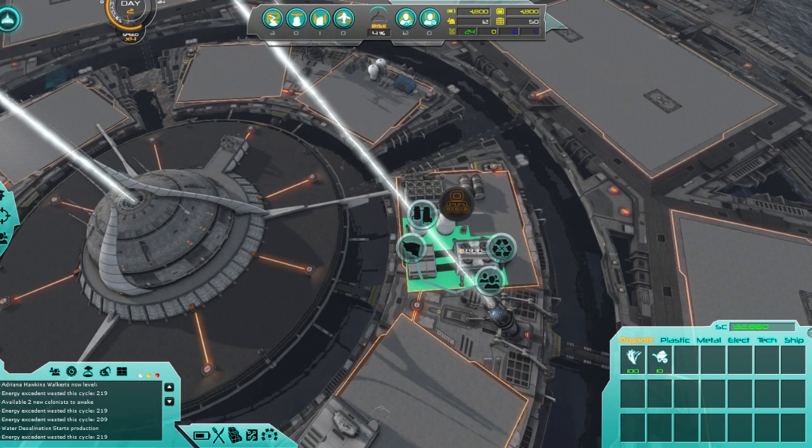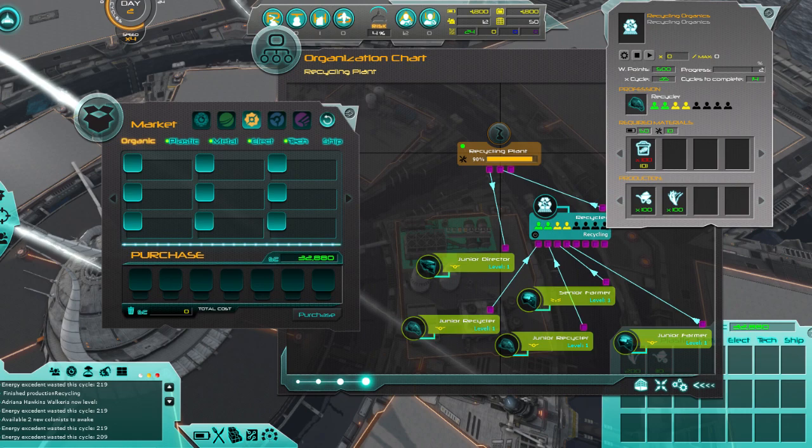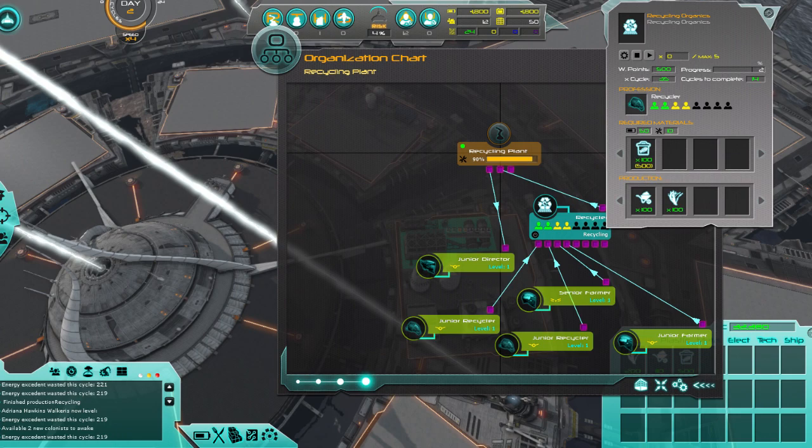Now I should be able to start this as soon as this one's done — and it's 90%, should be quick. Except it's stopped. Why is it stopped? We've run out of organic matter. I might as well just buy like 500 of this just so this can keep running forever, because organic matter is super cheap. Gonna have to figure out how to get money though.